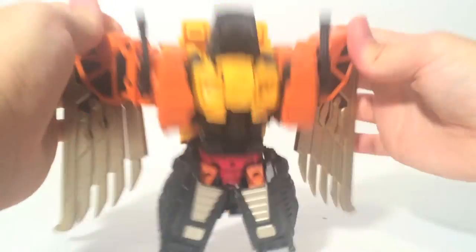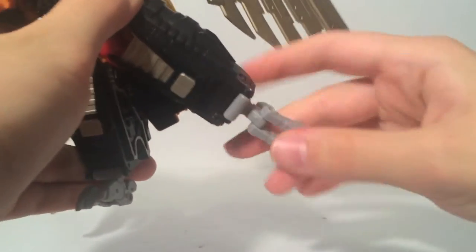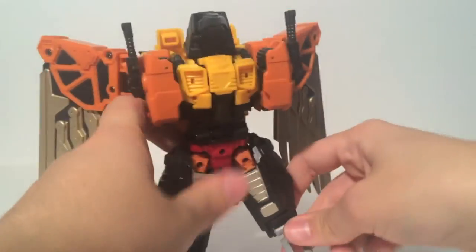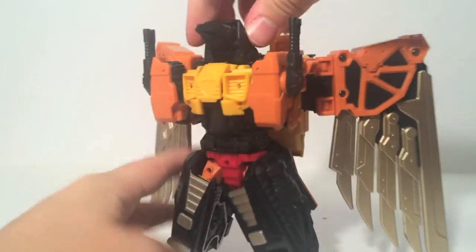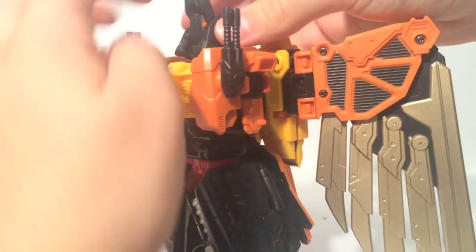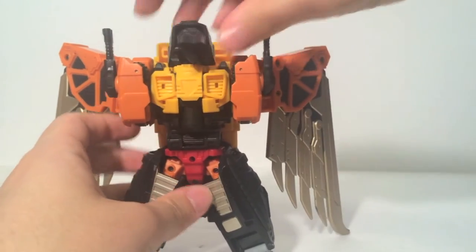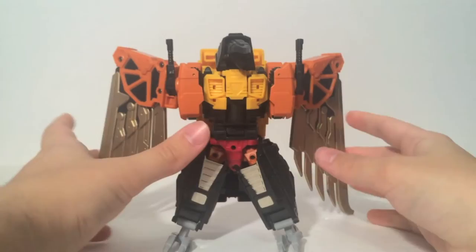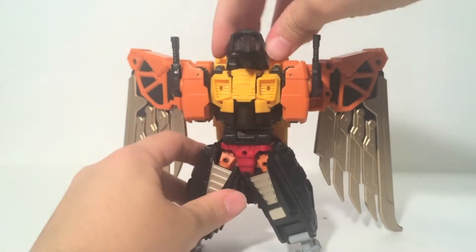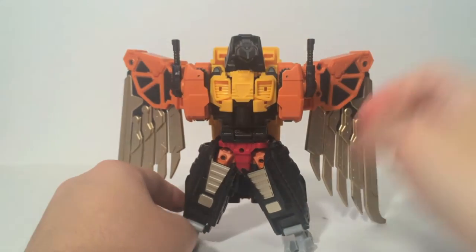Looking at the legs, they can move in and out. The feet and talons can pivot, and they are each individually jointed, which is pretty nice. His head is on a ball joint — it can lean forward quite far, point up, and the mouth can open, so you can get some neat expressive poses out of this eagle. That said, he is the least articulated out of all the predator modes for the Feralcons, since, well, he's an eagle.